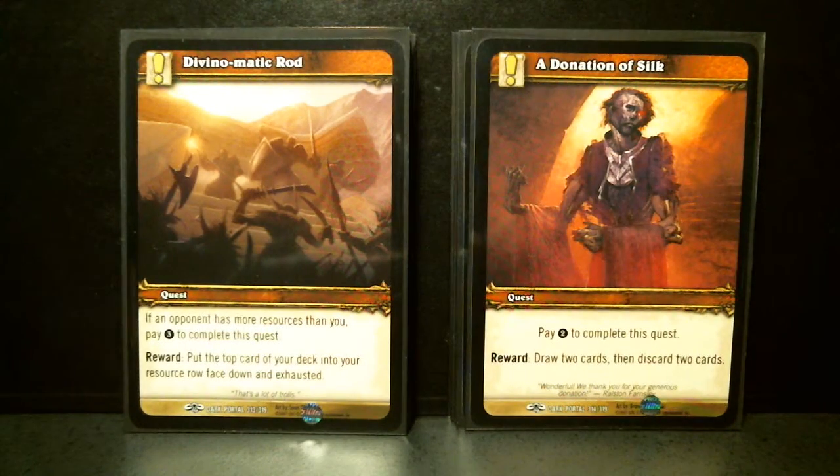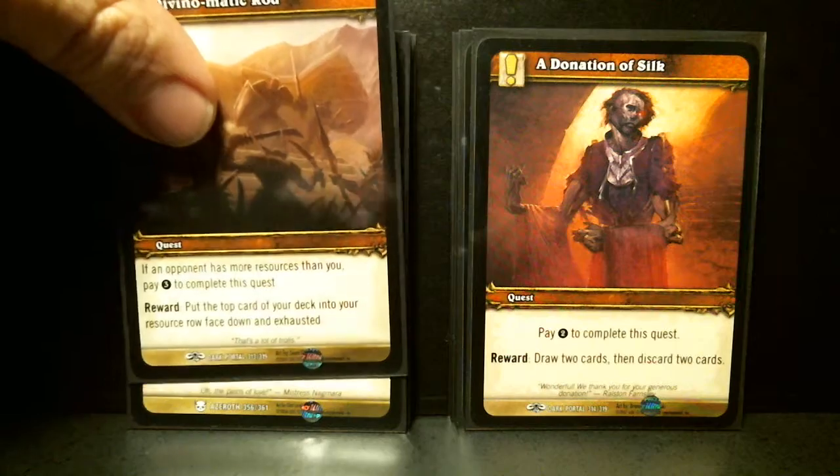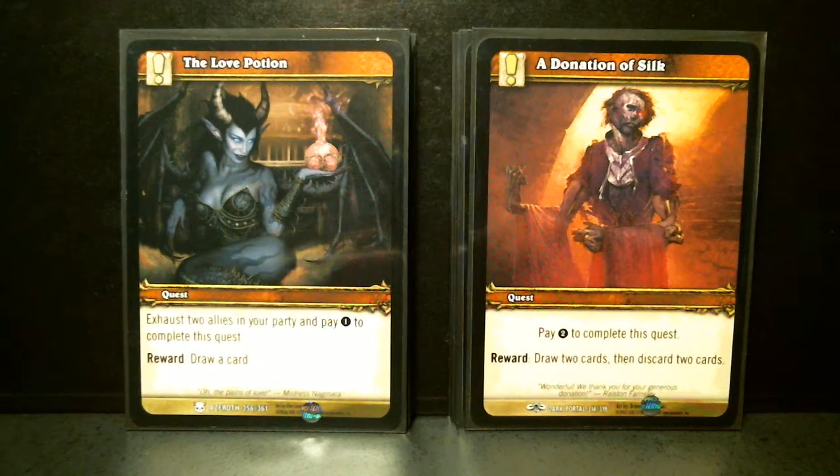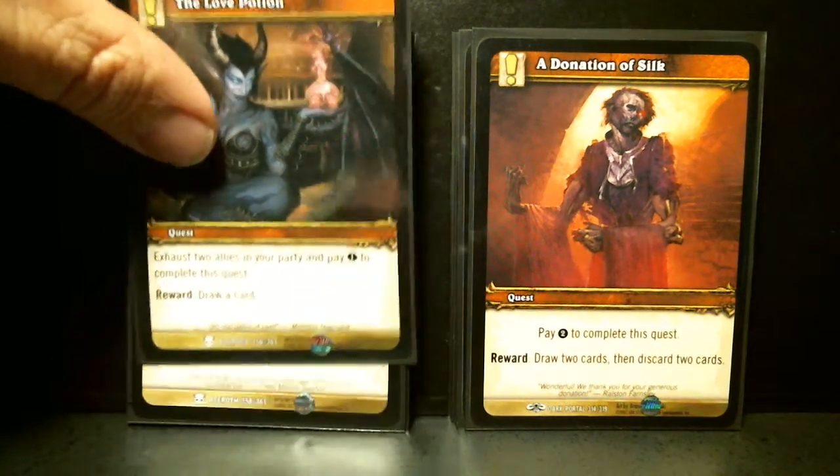Divine-O-Matic Rod: if an opponent has more resources than you, pay three. Put the top card of your deck into your resource row face down and exhaust it — a good way to build resource pools. The Love Potion: exhaust two allies in your party, pay one, draw a card.